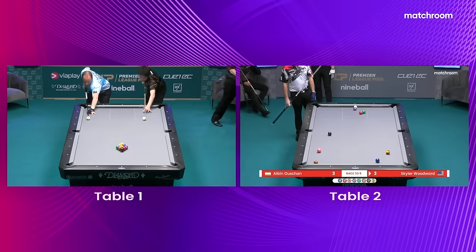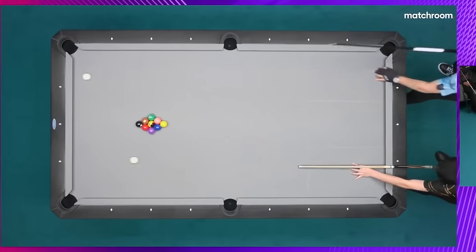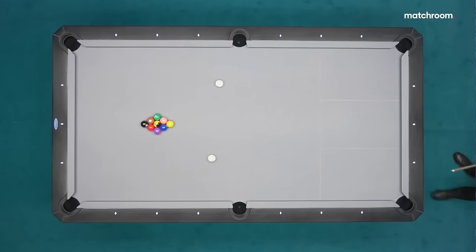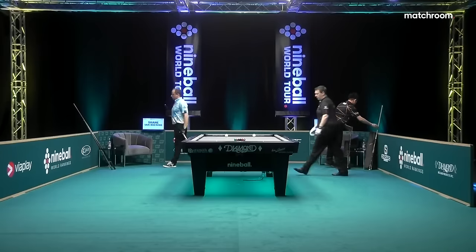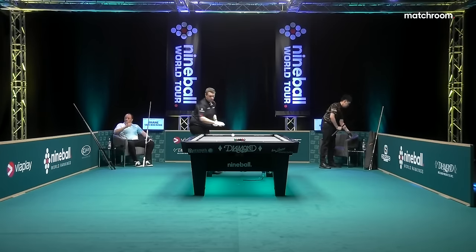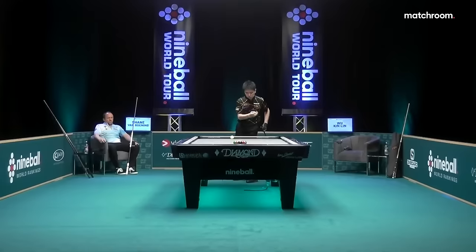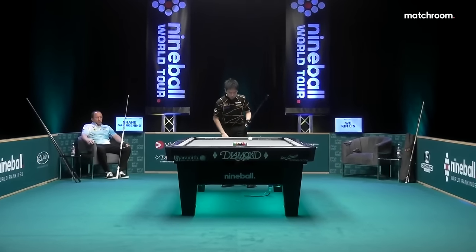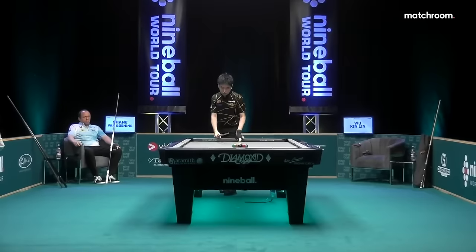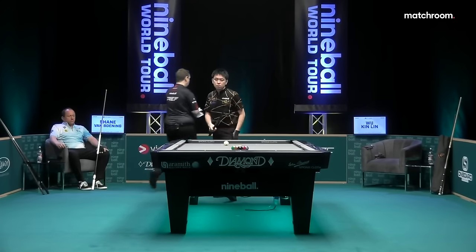Looks like we're getting ready to get started on table one. I was dying to see that kick shot by Schuyler. We're talking about who wins the leg. Schuyler did play the short long rail route and did manage to hit the two ball. Wukun Lin gets to break first.